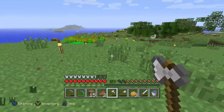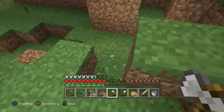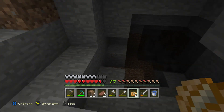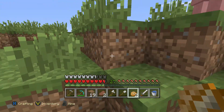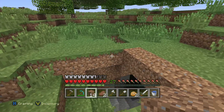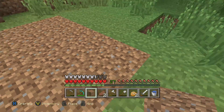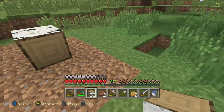I wanna get rid of this grass too. This grass is normal. When I do that, I'm gonna have so many wheat seeds. Some more apples. Oh, I didn't mean to fall. All right, so we found another cave thing. Let me block this off most of the way here, or all the way. How can I mark this? I'm using a piece of birch wood here. There we go. Marked.